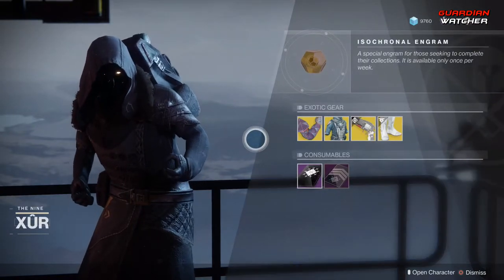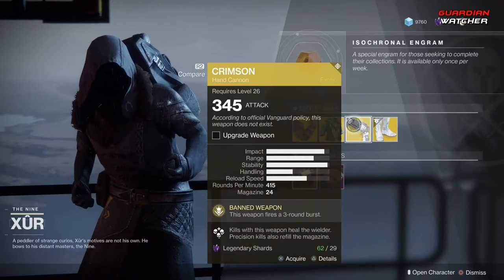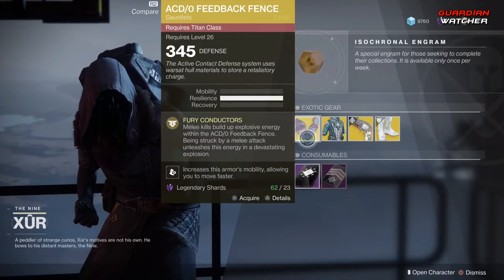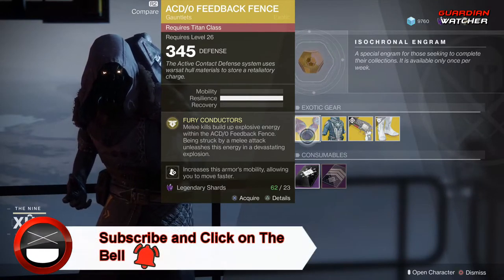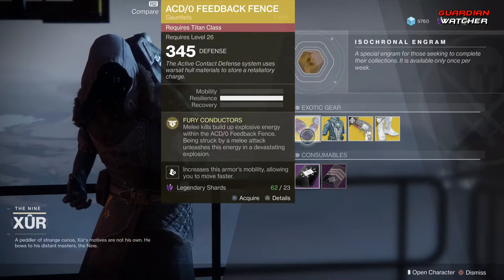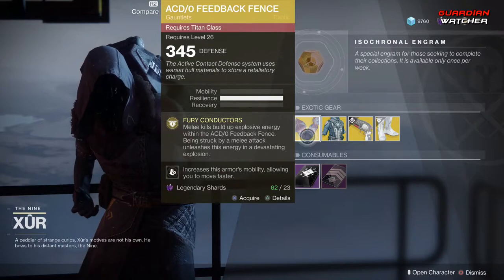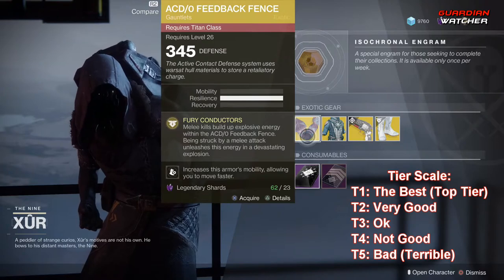For exotics this week, we have the ACD Zero Feedback Fence, the Starfire Protocol, Crimson is the Weapon of the Week, and we also have the Frost Double E5s. Starting with the ACD Zero Feedback Fence for the Titan class, this comes with three resilience. The intrinsic perk is Fury Conductors, which means melee kills build up explosive energy within the fence. Being struck by a melee attack unleashes this energy in a devastating explosion. I'm going to give this a Tier 2 in PvE and PvP.